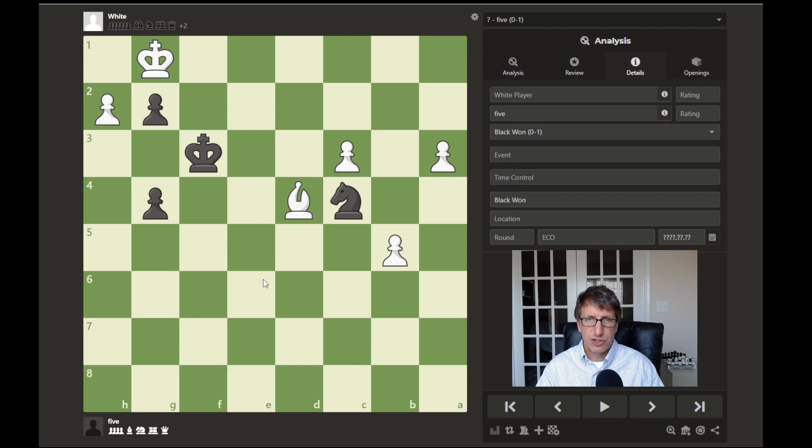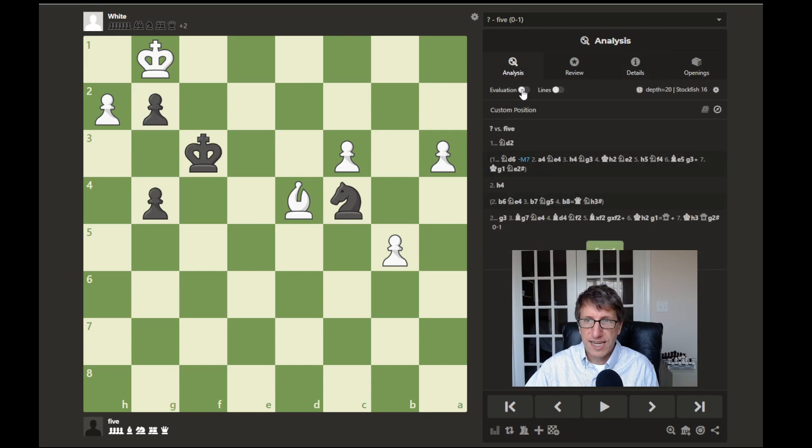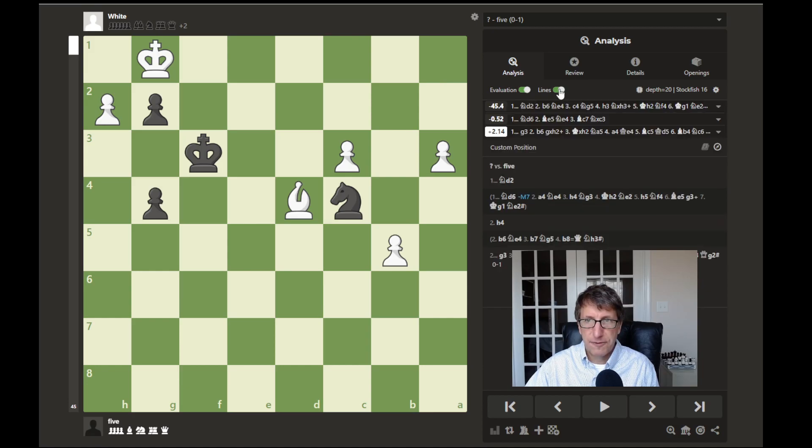Check this out. Pause the video if you need more time to think. If not, let's take a look here. The evaluation gives black as winning. The important moves are either knight to d2 or knight to d6.